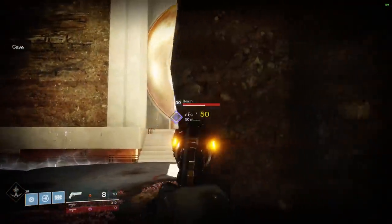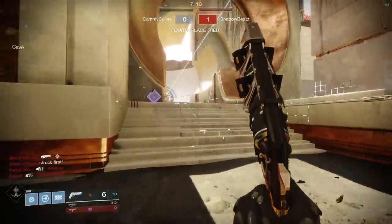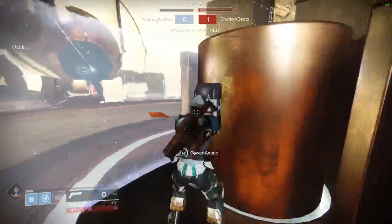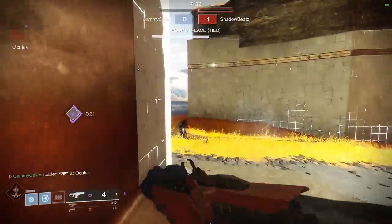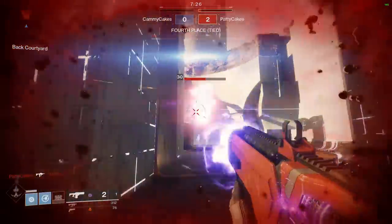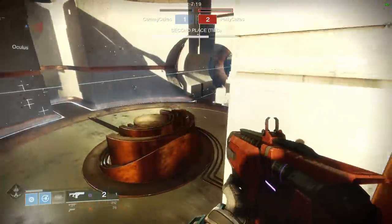I hear his jump. I have seven mobility so I can make this short hop. Looks like he's ignoring power ammo — that's good for me. Checked my corner as I slid. I need to throw my barricade. He's following me down. Deleted. Now I can hip fire from the air, and since this fusion rifle has a hip fire perk, it should be nearly perfect.